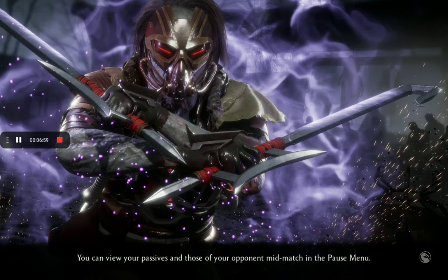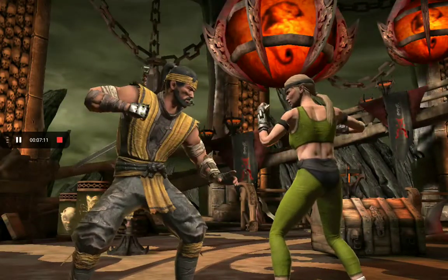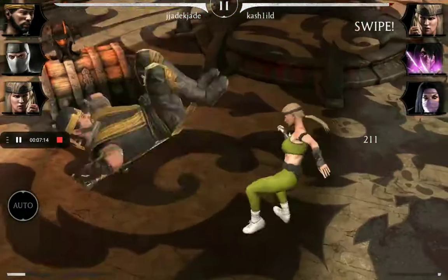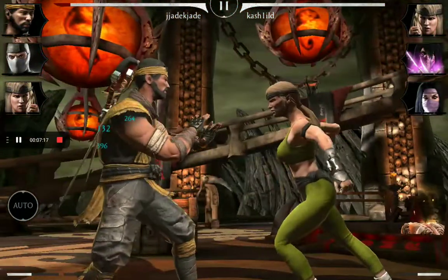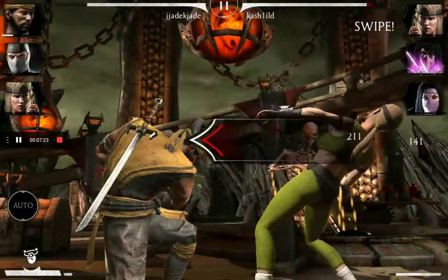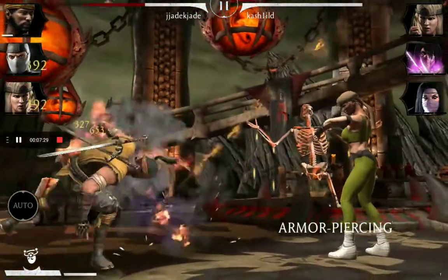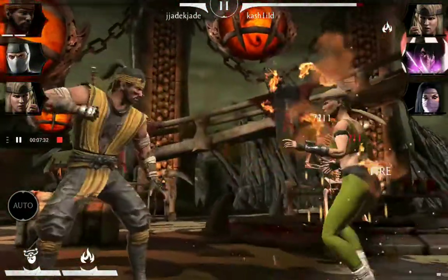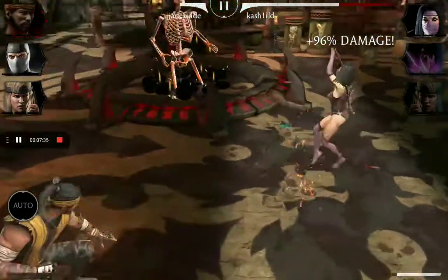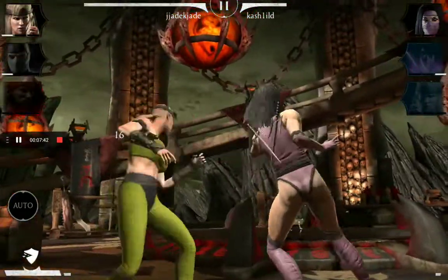I think we can get the special two here. In the next video my brother will be trying to do x-rays of Scorpion and Sonya — it's pretty easy because of the Dragon's Essence. The special two is pretty much ready — oh no, unfortunately it does damage to my whole team.